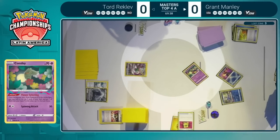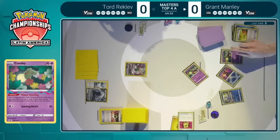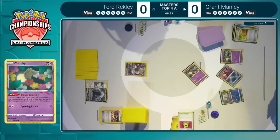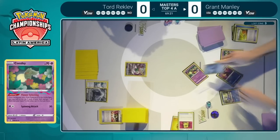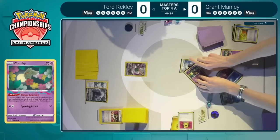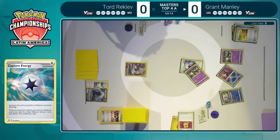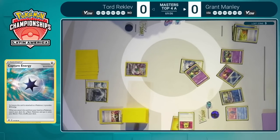He definitely wants to pump that damage from Raikou potentially, maybe the Cramorant hitting into the Lugia eventually, or even dealing with the Stoutland at some point. What a choice — to have to send a Battle VIP Pass to the Lost Zone on turn one when it's essentially the most important card you want. I feel like I've done this a lot when I'm playing the Lost Box deck. Eventually you just see so many basic Pokemon and you don't feel the need to play them all down on your bench.